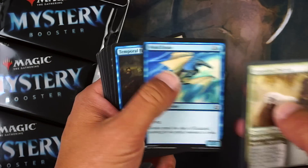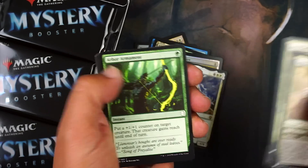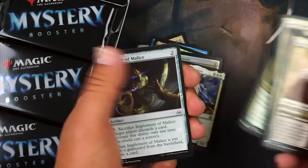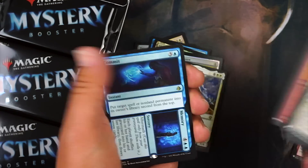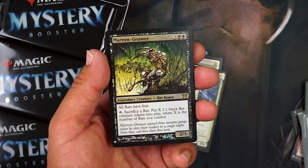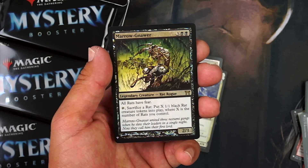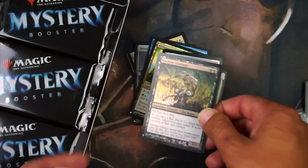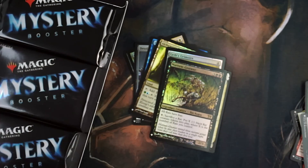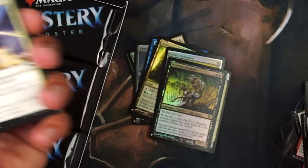Got stuff from Throne of Eldraine too. Nature's Claim, Unflinching Courage. Commit to Memory. And there you go — Marrow-Gnawer: all rats have fear, sacrifice a rat and put X 1/1 black rat creature tokens into play where X is the number of rats you control. I was just talking about rats because I got the Rat Secret Lair — hell yeah. I love that old art and in foil.